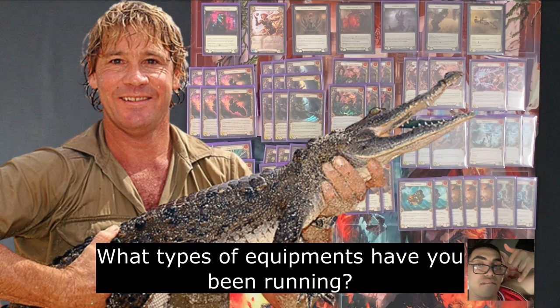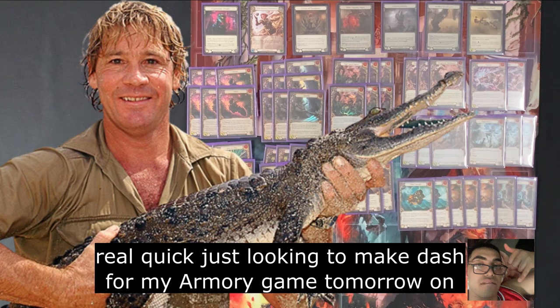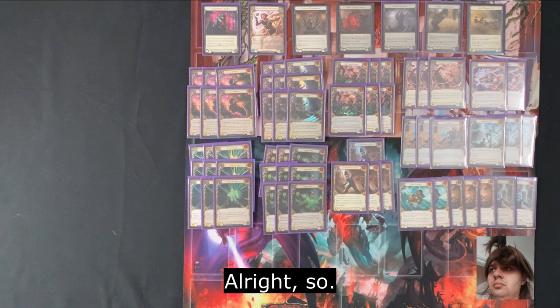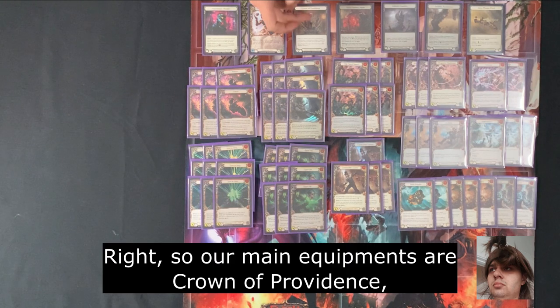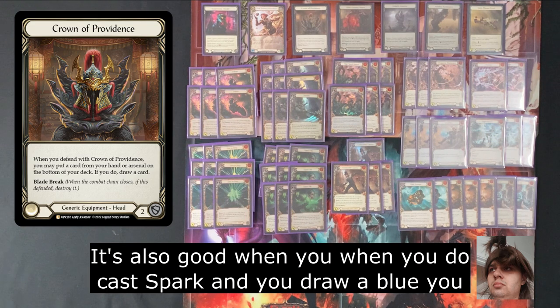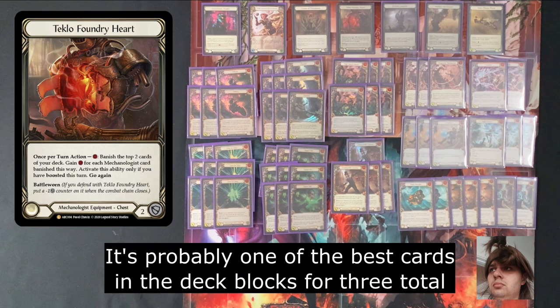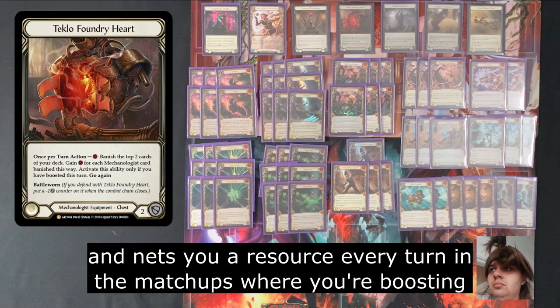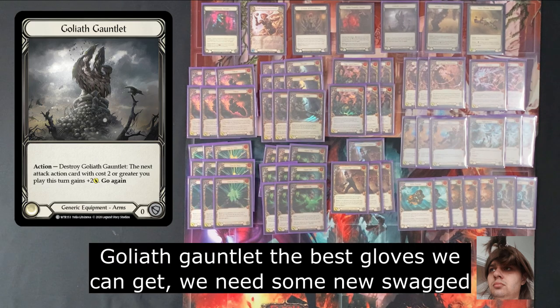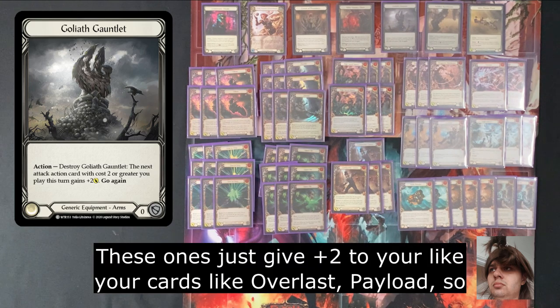Just another question — what types of equipment have you been running? I see you've got a lot up the top there. Our main equipments are Crown of Providence — it's just a value equipment. You can arsenal any card, block and get rid of it, and get a fresh card. It's also good when you cast Spark and draw a blue; you just arsenal and replace it. Teclo Foundry Heart is probably one of the best cards in the deck — blocks for three total and nets you a resource every turn in matchups where you're boosting. Goliath Gauntlet — the best gloves we can get. We need some new Mechanologist gloves but we don't have them yet. These just give plus two to your cards like Overblast, Payload, Throttle and stuff like that.